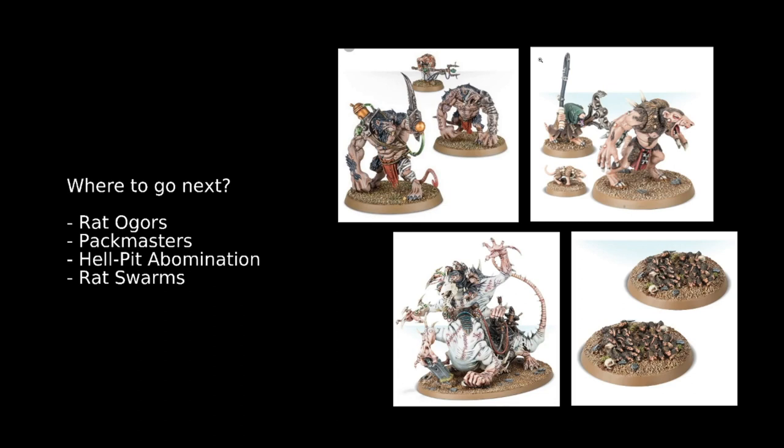He's got Regenerating Monstrosity — in your Hero Phase he can heal D3 wounds. The Warpstone Spikes mean that each time this unit is affected by a spell or endless spell, on a 4+ it ignores the effects. And he's Too Horrible to Die, enabling him to either get back up or explode into Rat Swarms. Speaking of Rat Swarms — they're the last unit to discuss. They have 4 wounds on each base, and if your opponent doesn't kill the unit off, they return a model back to their unit at the end of every phase. So your opponent has to deal 8 wounds, or you just bring a model back — pretty cool.